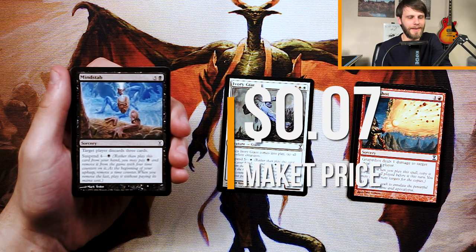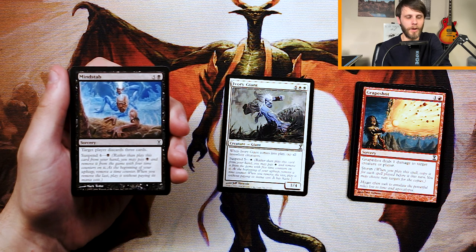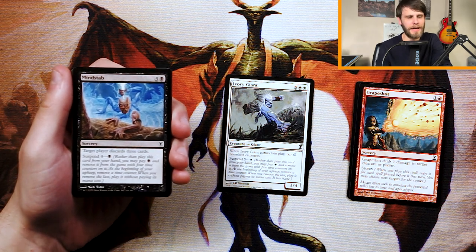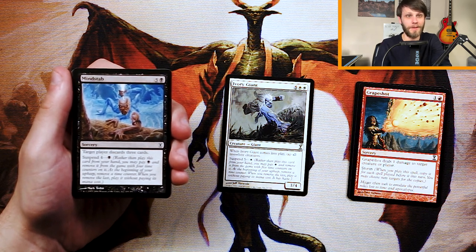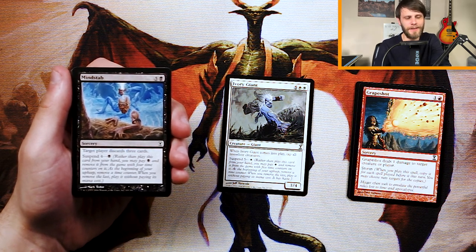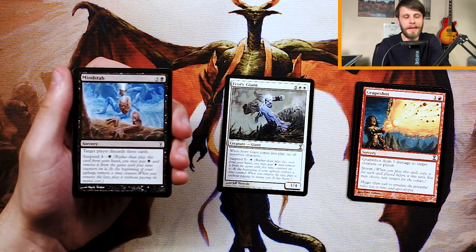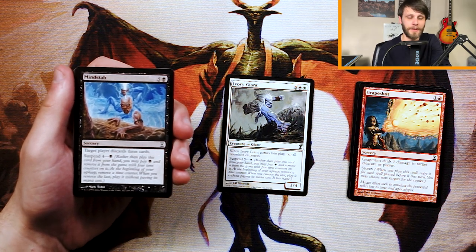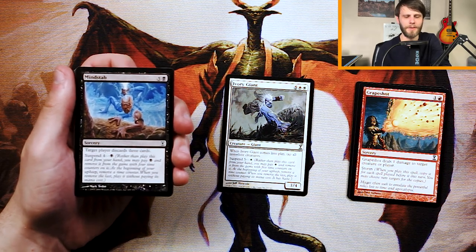Minestab is a sorcery for five and a black — target player discards three cards — and it has suspend for one black. I don't love this card. If you're not suspending it, it's not good: at turn six, making somebody discard three cards, they probably only have one or two left so you're not getting max value. If you can suspend it you might be, but with all the suspend mechanics in this set, a lot of people are going to be suspending stuff and not have many cards in hand by that time. I don't think it's the pick here.